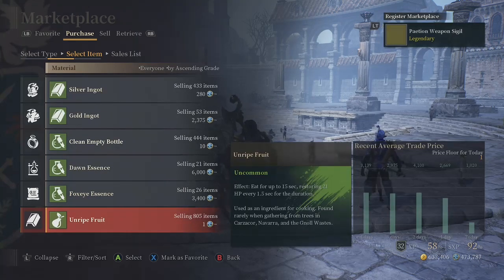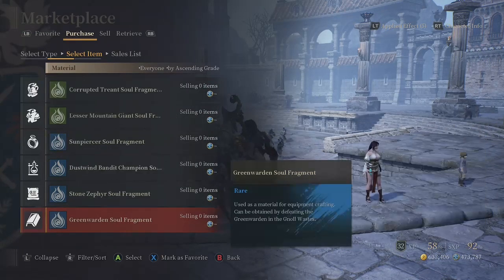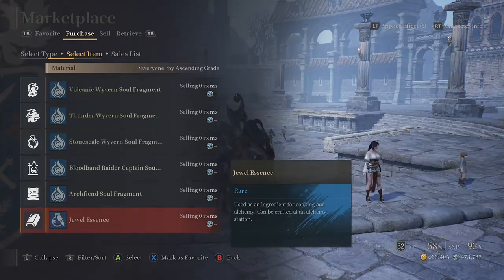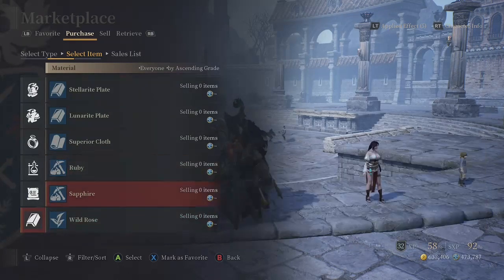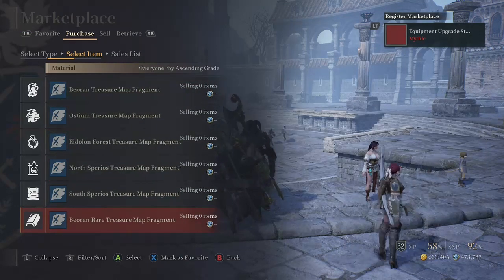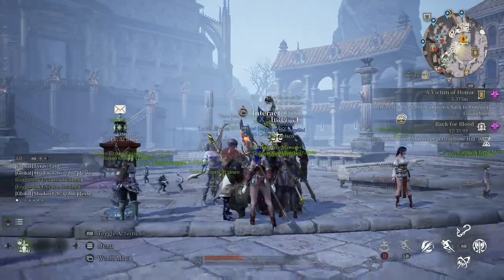Delete items you don't need — you don't need all of that. Dawn Essence you do use, so keep that. These are job materials you get from bosses used to craft things — unless you have the recipes, just get rid of them. Ruby and Sapphire are only useful for specific crafted items — you don't need those unless you want them. If you get Treasure Map Fragments, do not delete them. Save them up and sell them in bulk for star seeds, or use them to craft a treasure chest map that can unlock really good items or even a possible mount.